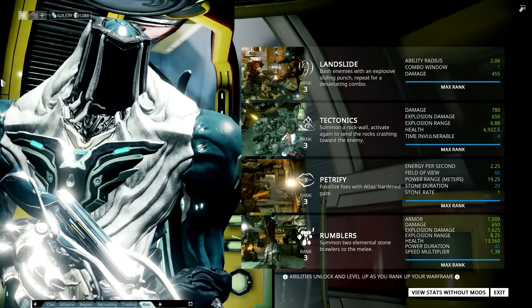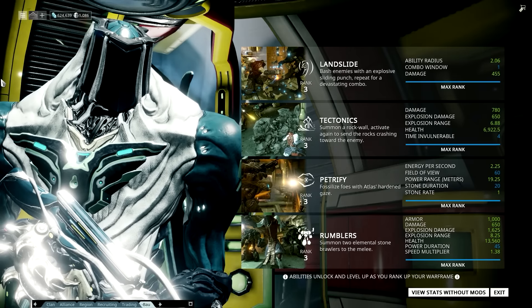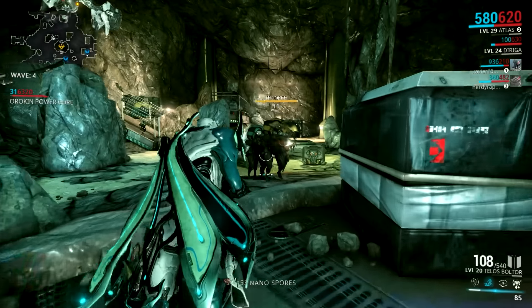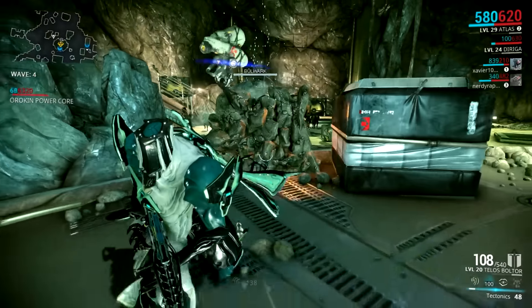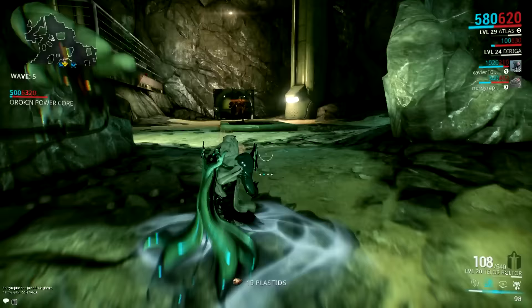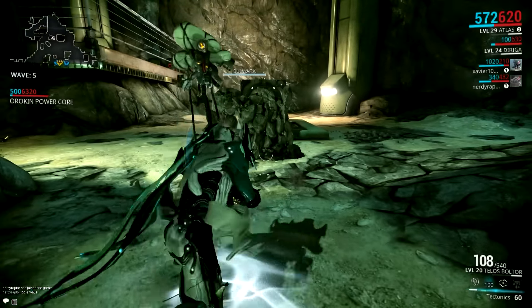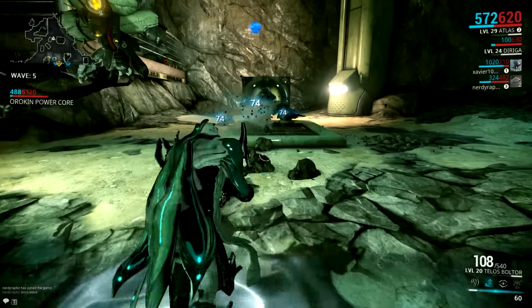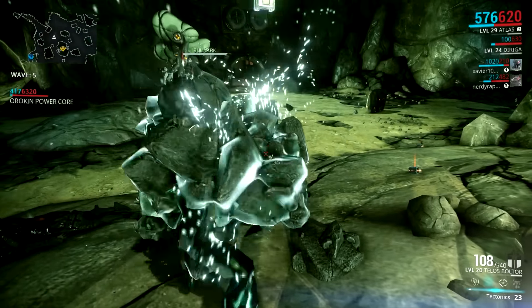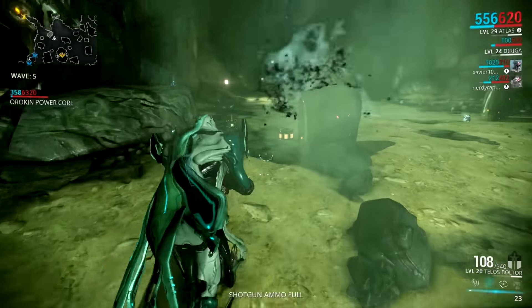Next up we have Tectonics — summon a rock wall, then activate again to send the rocks crashing toward enemies. In my limited time with this, it actually does seem pretty useful. You can put it up as a tactical advantage, creating cover for yourself, and then you also get the benefit of attacking enemies behind it because look at that — it just rolls right into them, explodes after getting past them. Though taking down only one enemy is kind of a waste in that case.